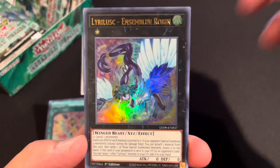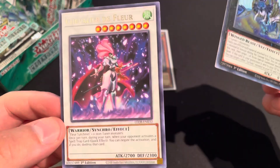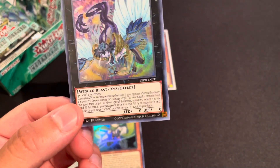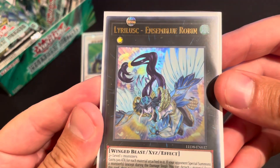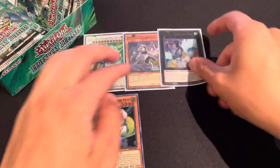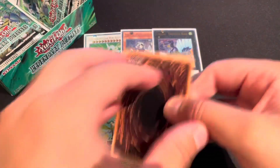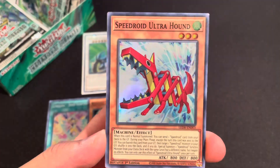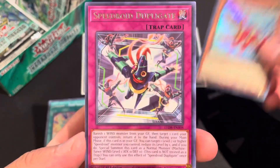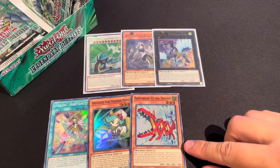Quibble Hedgehog, Lyrilus Cobalt Robin, and then we have Chevalier de Fleur — French name, so sorry if I butcher it. I don't know if this is one of the better ones but they look really cool — kind of like a more PG version of Harpies. Then Quibble Hedgehog, Speedroid Horse Stilts, Noble Knight Joan, and Speedroid Ultra Hound for a super — plus a Speedroid Duplicate.